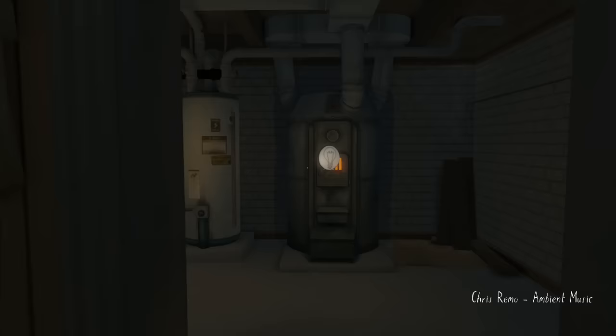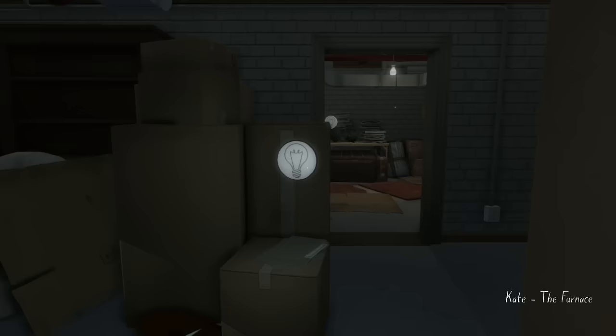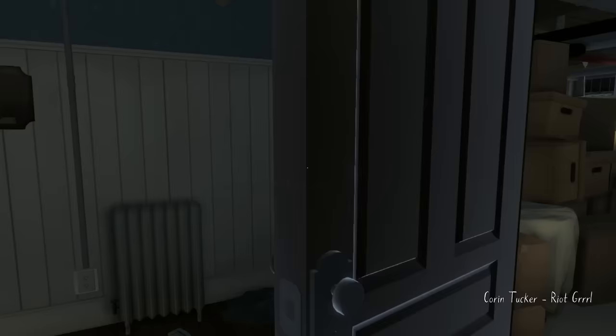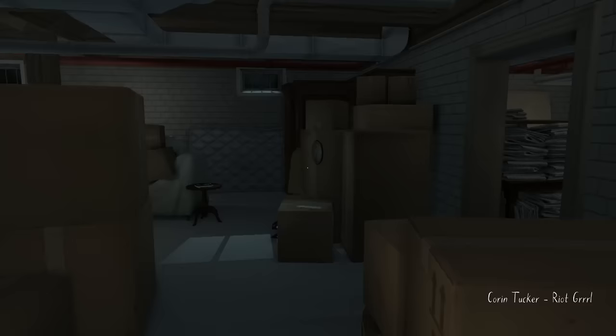We'll hook around to the left, and right in front of the furnace we'll find one called The Furnace. Then just off of that, around the corner on the desk, called Canadian Mom. Before going on, we'll want to go to this bathroom — there are two in here: one next to the garbage and one next to a yellow note on the wall. Make sure you pick up both of those.